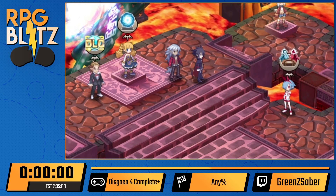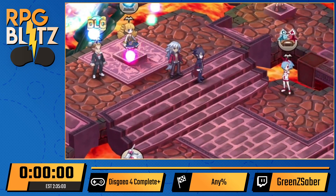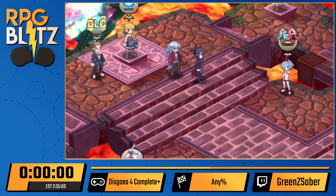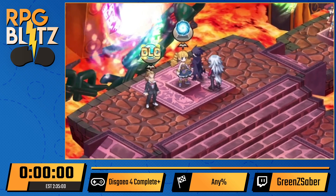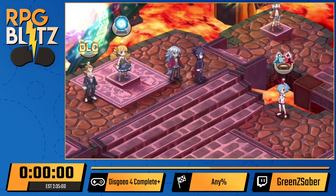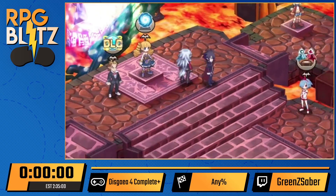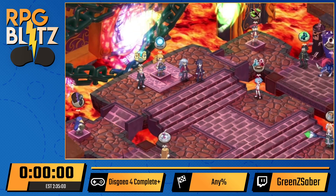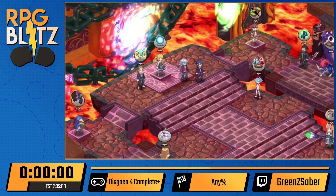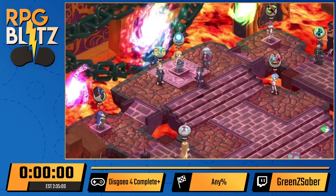This is Disgaea 4 Complete. I'm Pink Pajamas, and the runner here is Green Zsaber. Zsaber wants to show off a little bit of a tutorial about how the game mechanics work, because things go pretty fast and we actually skipped the tutorial sequence.